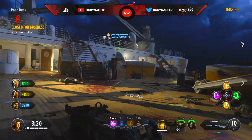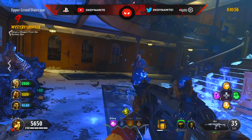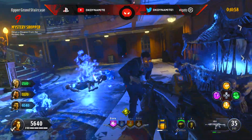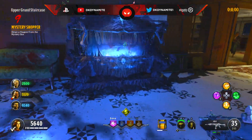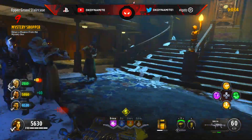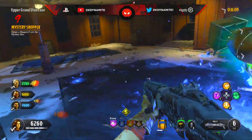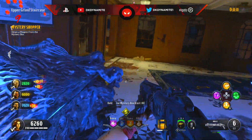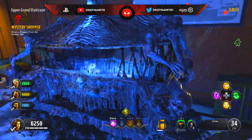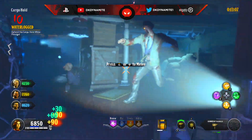Now for round number 9: get a mystery box weapon. If you find the mystery box, you can spend 950 points to get a weapon out of it, or if one of your teammates or yourself are running the fire sail elixir, then you can just spend 10 points to get a free weapon out of the box and complete this challenge.